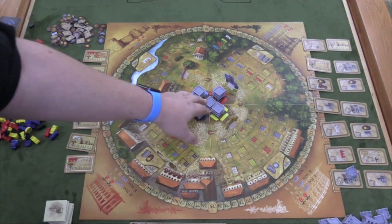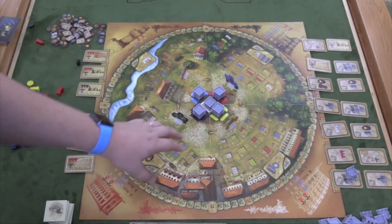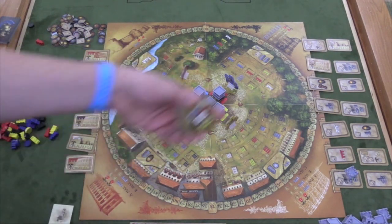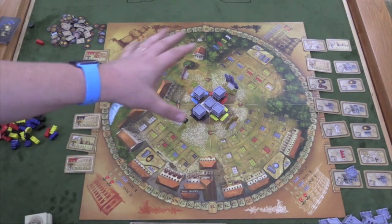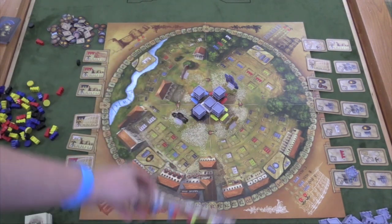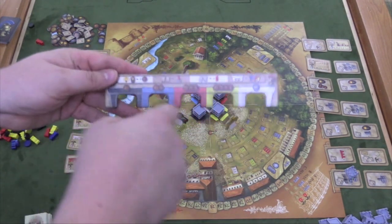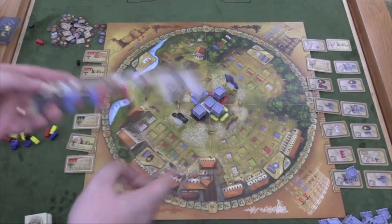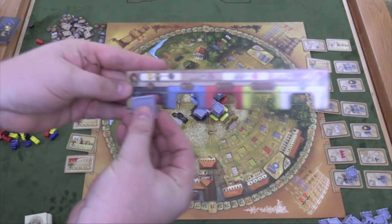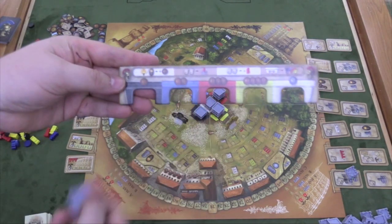At the beginning of a player's turn, if this is ever seven or less, then they have to build it back up to 14 by drawing these tiles and putting them there. Players are trying to get these bricks. When they get them, they're going to put them in front of themselves in these slots to show basically what color bricks they have. So if I buy a black brick, I'll place it here to show that I have a black brick, and I can have a stack of them.